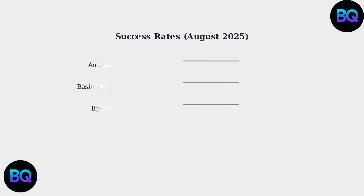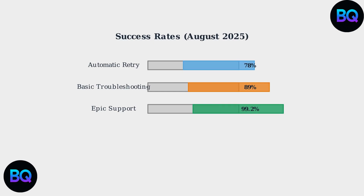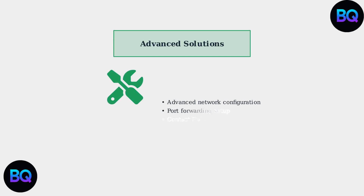According to August 2025 statistics, these troubleshooting methods are highly effective. Automatic retry succeeds in 78% of cases, while basic troubleshooting resolves 89% of Error 0 issues. If basic troubleshooting doesn't resolve the issue, consider advanced network configuration or contacting Epic Games support, whose intervention has a 99.2% success rate for persistent Error 0 problems.